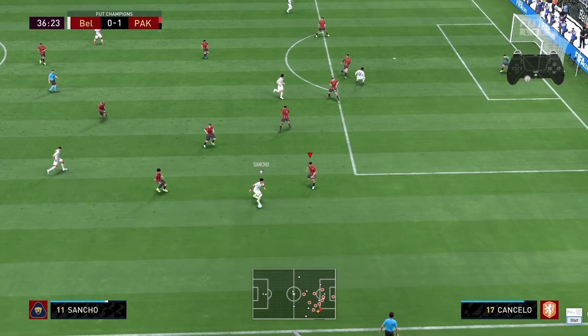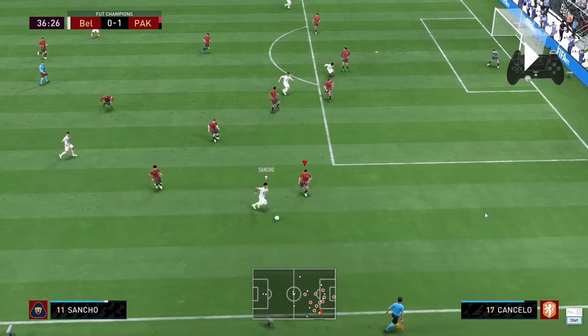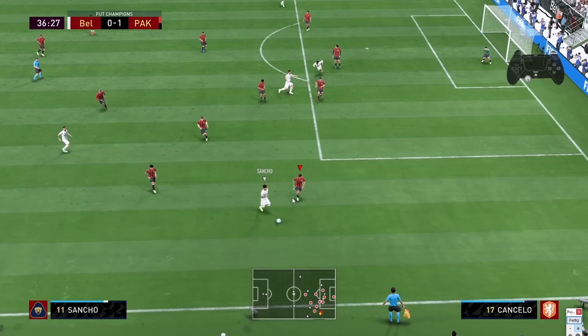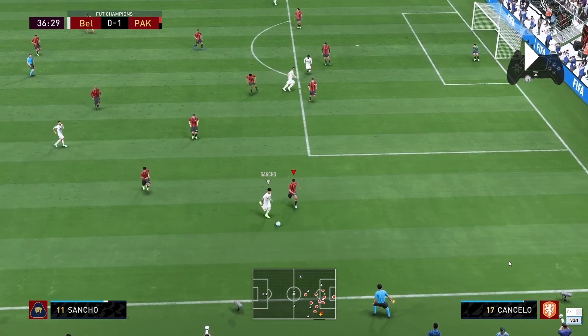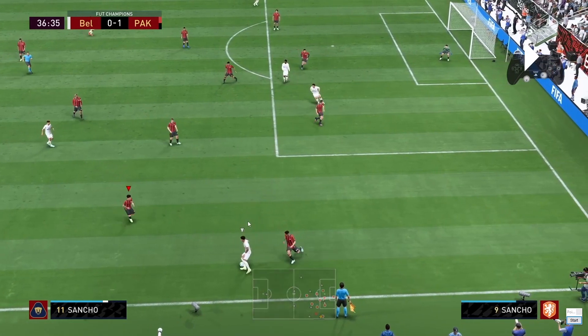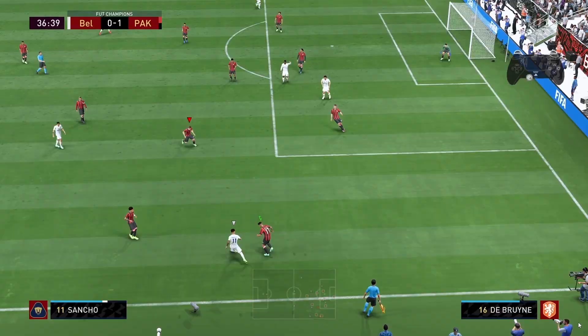This guy can make the pass inside so I'm holding R2 and L2, but he also has space to exploit. The moment I see him running into that space I let go of L2 and hold just R2. He's now forced to choose between two options. I force him to turn back, then I switch to KDB with the right stick and hold L2 and R2 together — running jockey is great for interceptions. I hold R1 again and have trapped this guy.